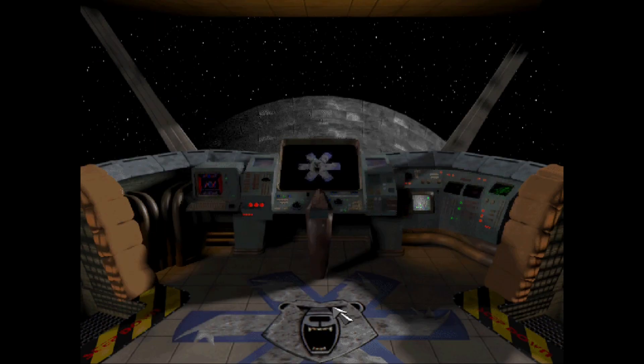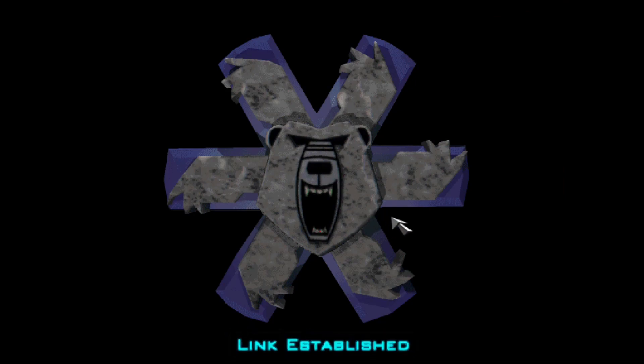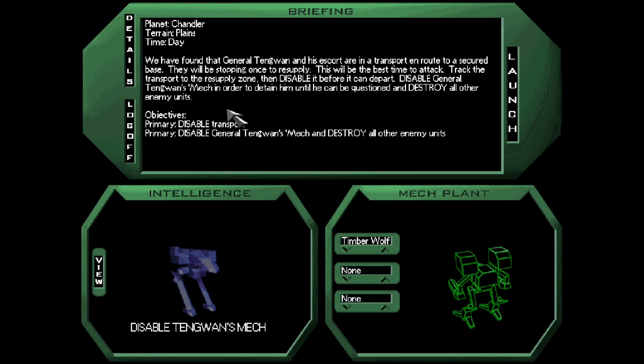And I think we'll keep it at that for this video. We'll take a short preview of the next mission. So what are we going to do next time? We have to disable a transport, and also disable General Tenguin's mech and destroy all other enemy units. So we'll have to kind of capture one mech and kill the rest. That sounds interesting, but we'll save it for the next video. Thanks for watching and till next time.